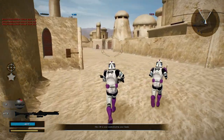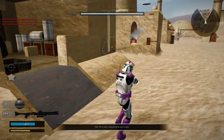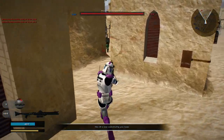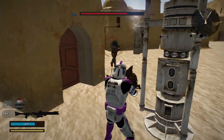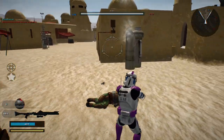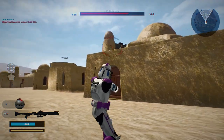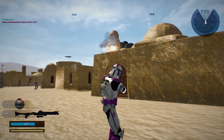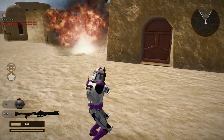Another command post for the Republic — excellent. Enemy reinforcements are being depleted. Mandalorian Pyromancer — come back over here, Mr. Pyromancer. Oh, got him. Sweet.